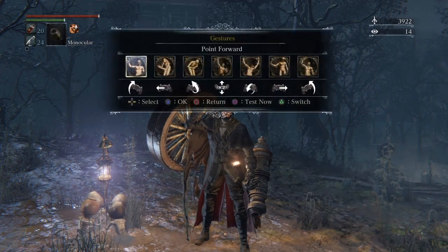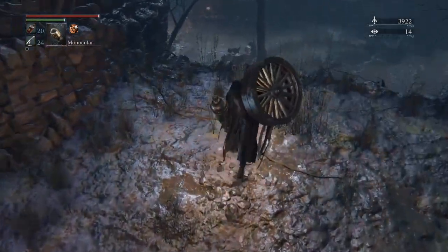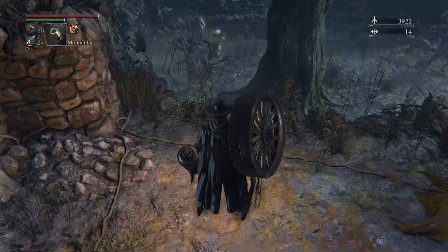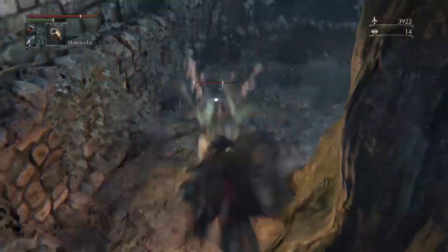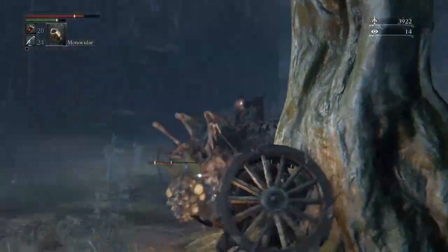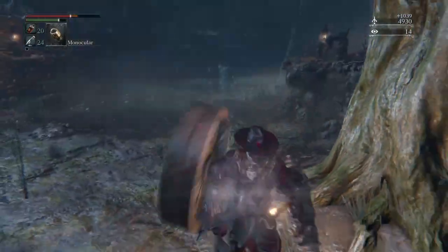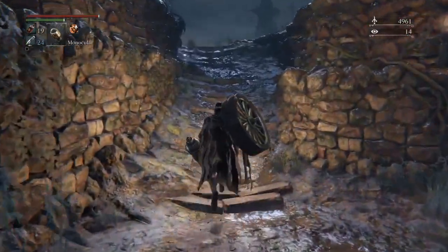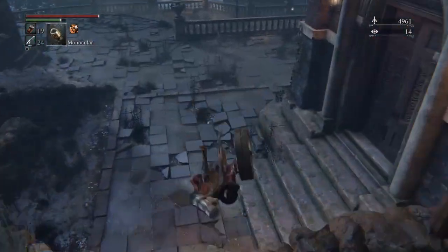Alright guys, here we are back in Byrgenwerth where it all started and where all this started to go wrong. There are a few things around here and a lot of enemies - these big mosquito-looking things. You can see they pack a bit of a punch. The wheel is so slow but for some reason doesn't actually stagger them - they seem to just tank through it. This area isn't very big guys so there's not really much we need to do here.